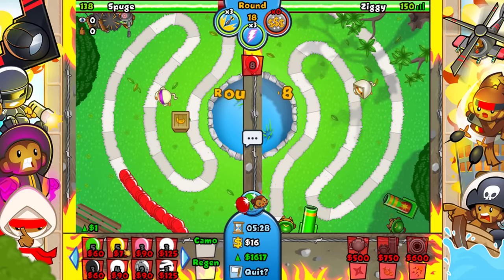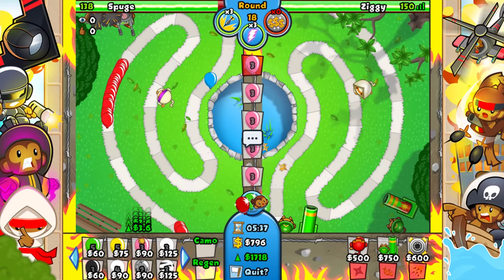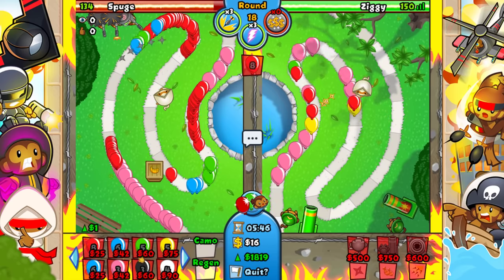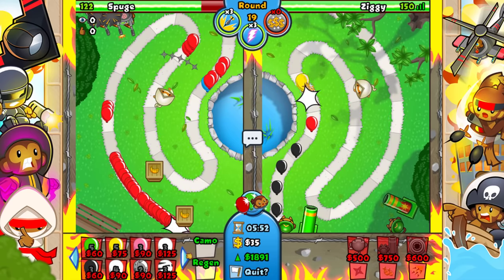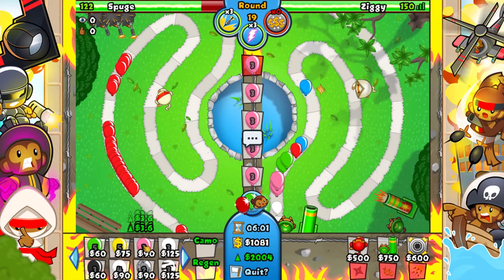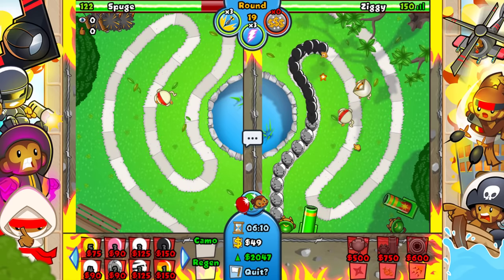We hit 1600 by round 18 — nice. I could boost here or use a lightning in case he sends anything. 1750 right now — if I get 2000 eco by round 20 we are gonna be chilling, we'll be able to eco for most of the game. He didn't get seeking shuriken on his ninja — that kind of bothers me. He sold his ninja again. 2000 eco on round 19 — beautiful! At this point I seriously have to stop a little bit because he could send me all-out moabs.